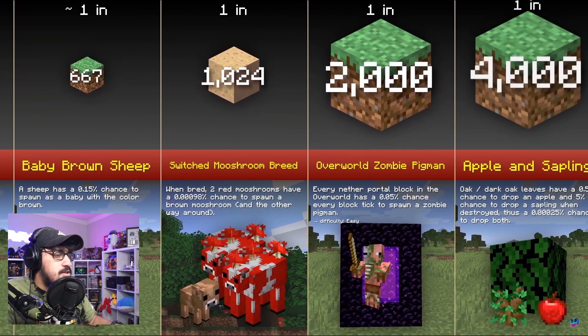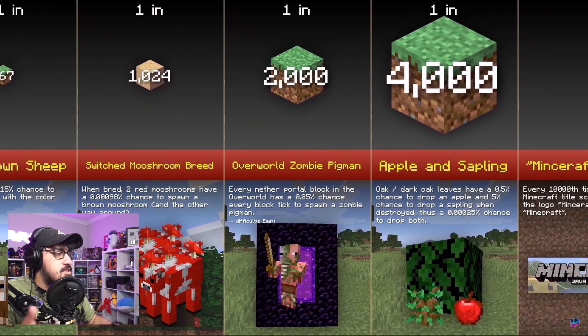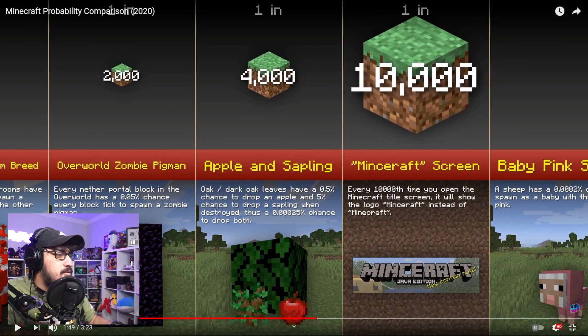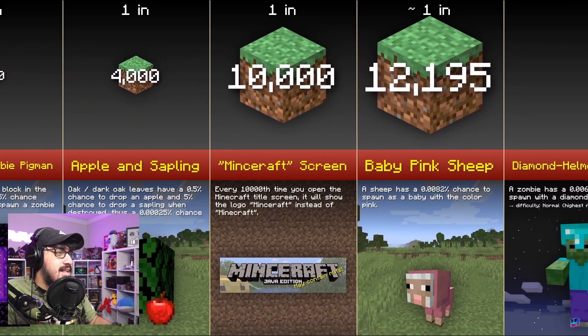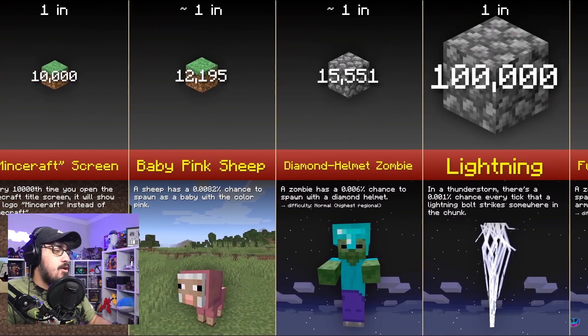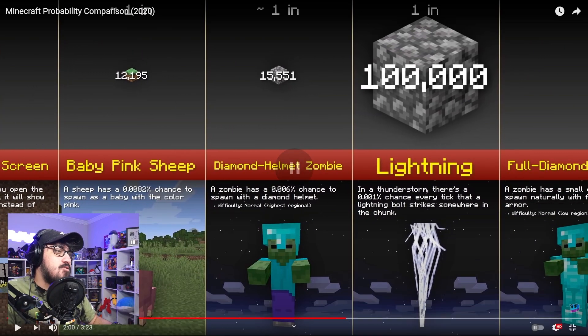One in 2,000 for a zombie pigman to spawn — I feel like I've seen that so much more often than that! We're now at one in ten thousand: every ten thousand times you open Minecraft it'll show the logo as 'Minceraft' instead of 'Minecraft.' I didn't even know that! One in twelve thousand for a baby pink sheep, and now one in fifteen thousand...